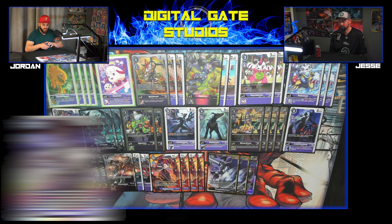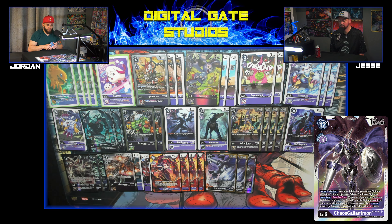Chaos Gallantmon: Megidramon on digivolve mills five cards for each player. If you have Gazemon out you get your memory gain while they won't on the mill. Also, if you have a tamer in play when Megidramon gets deleted you can play a Chaos Gallantmon from trash or hand — so if you have both in hand you're not upset about trashing it because you can bring it back. On digivolve, delete one of your other Digimon to pop a level five or lower, and once per turn when one of your other Digimon is deleted you can play a level three from your trash.